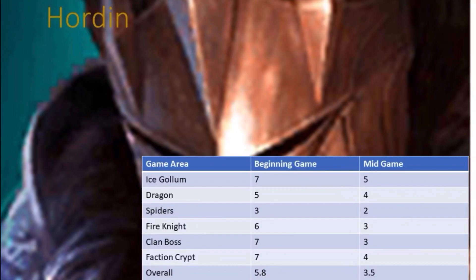He's not somebody I would focus on — I would focus on your free-to-play characters. Mid-game he was even worse. Ice Golem I gave him a five, Dragon a four because he gets wiped out pretty quick. Spiders, he's not a good Spider character at all. Fire Knight — he does hit twice, but there are other people out there that do a much better job. Clan Boss, his attack down skill is just not enough. You have Terrell out there, who's also an epic, that does attack down on his A1, so you can keep that up the whole time while fighting the Clan Boss. And in Faction Crypts mid-game, he gets killed off way too easily.